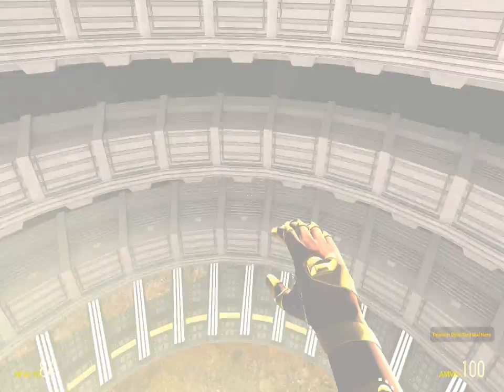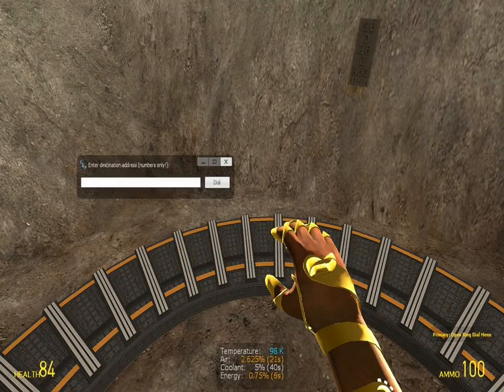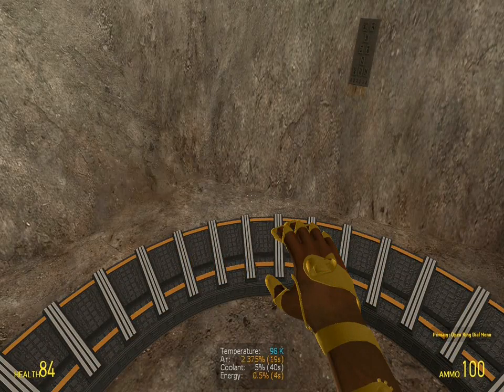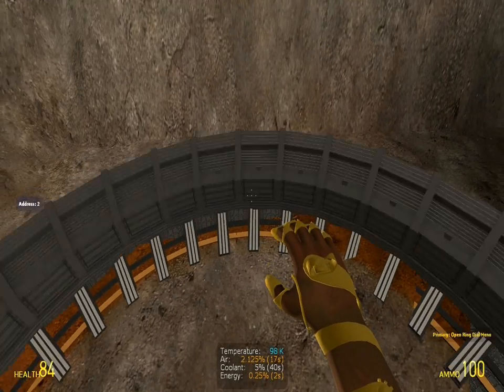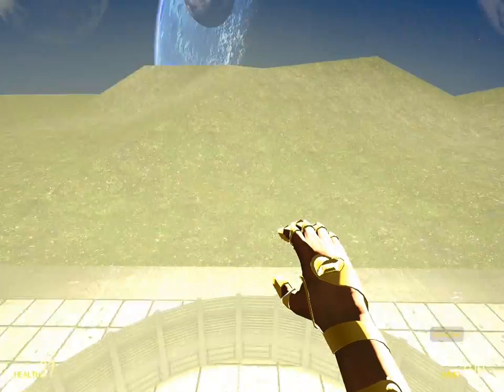The other one is the ring dial menu, which if you left-click, it'll bring up this menu and you can enter an address that you want to go to, click dial, and you go there. And that's it for this thing.